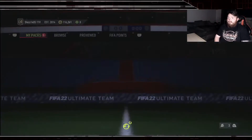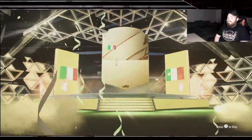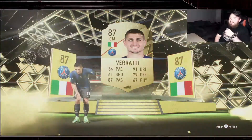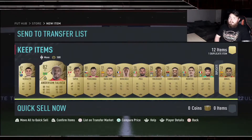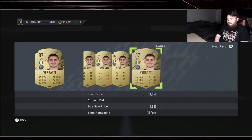Second premium gold players pack - walk out! This is better with a little delay. It's Vanati - nice, that's decent. He's 87 rated now, officially makes him not the worst walk out. Does Vanati sell for anything? About 10k - still decent, I'm happy with that. We've got a walk out, that's the important thing.